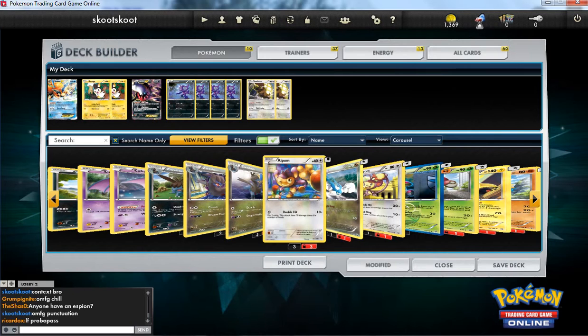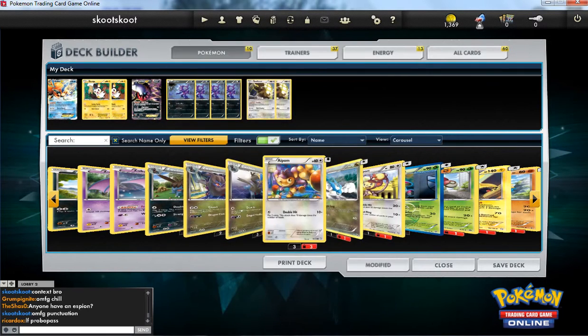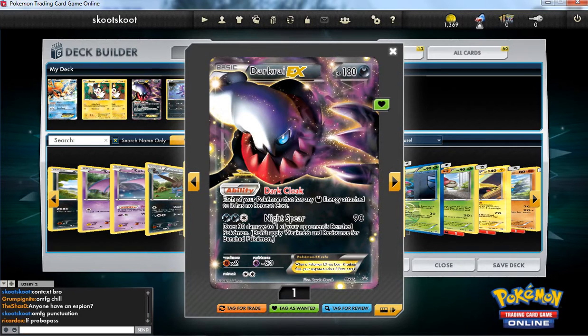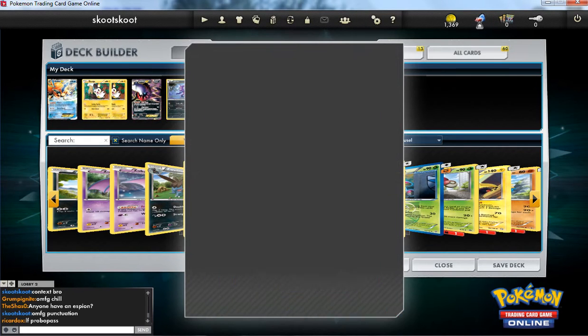I don't run evolutions like my Kling Clang deck, as you can see, so there is absolutely no point of Durant over Amulga. In addition, Amulga has no retreat cost. I could retreat before if I had a Dark on the Durant with Darkrai out, but Amulga is just better, let's face it.